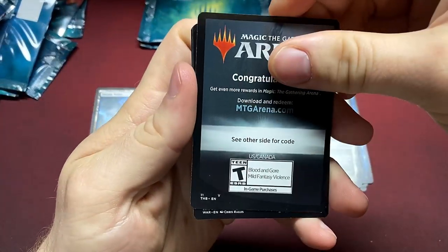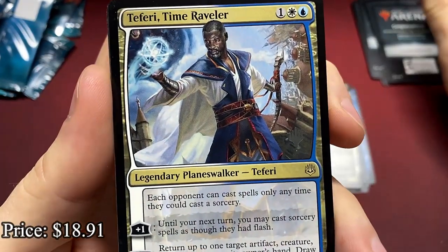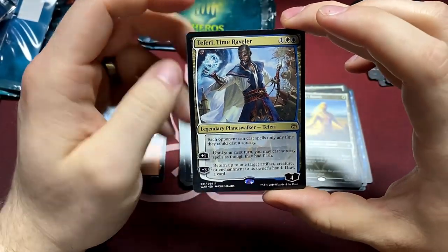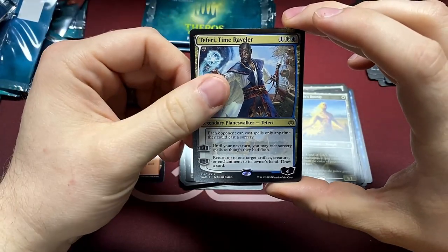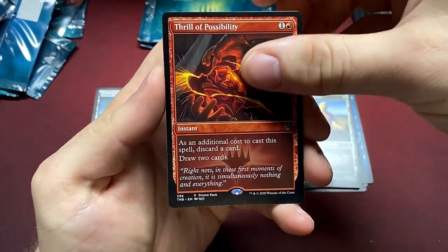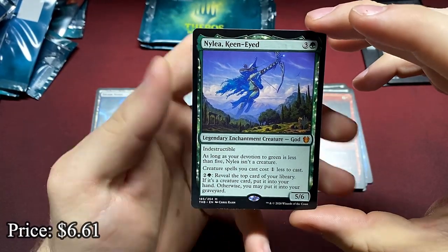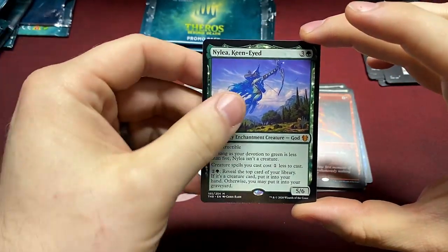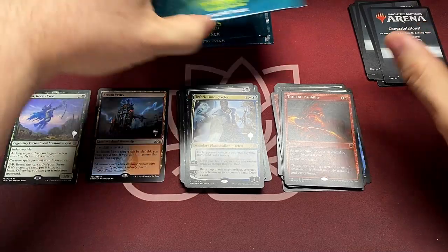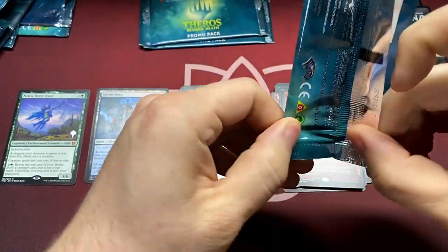Are we gonna get a mythic yet? Nope. But it's better — it's the most expensive card in War of the Spark: Tezzeret, Master of the Bridge. We'll take it. Thrill of Possibility again. And ooh, Nylea, Keen-Eyed — there is a mythic! We'll keep the shock land separate. So we got our first mythic with just a few packs left. It's a fun one — it's always nice to get a god.